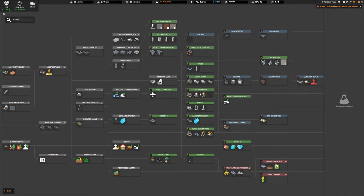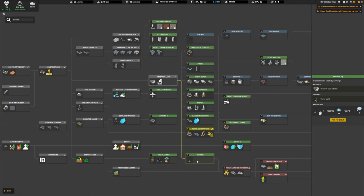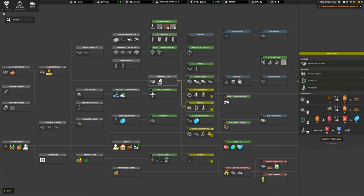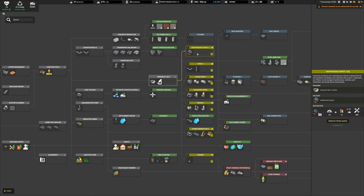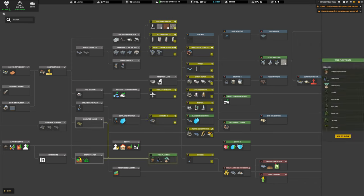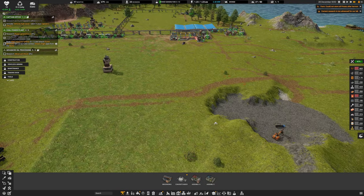We've got some advanced diesel and power generation in research. I'm going to go with power generation first. I'll get the burner — it accepts waste, removes it, and makes pollution. Then I want advanced diesel, biofuel, the cargo depot, pipes mark two, and a smokestack large. We also have terrain leveling, housing tier two, and tree planting. We have quite a backlog of research to do.